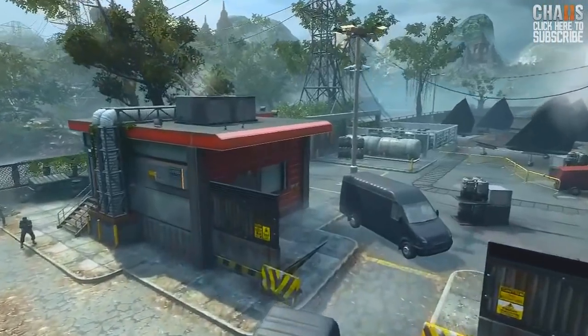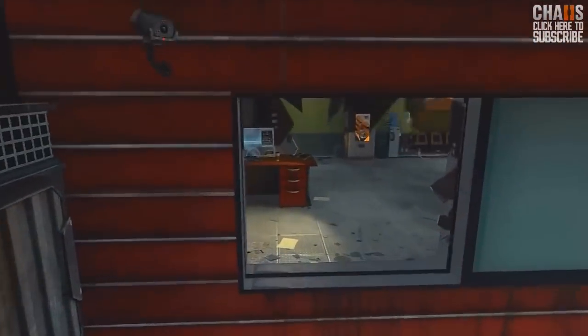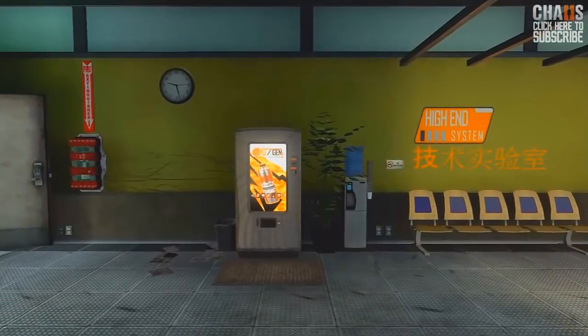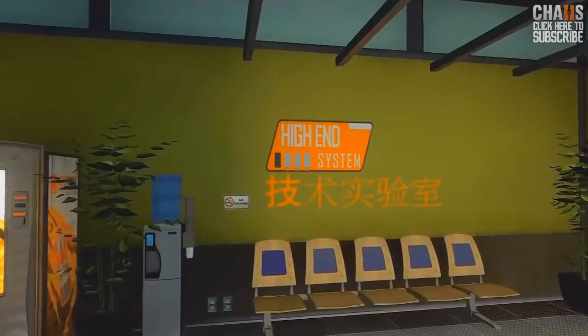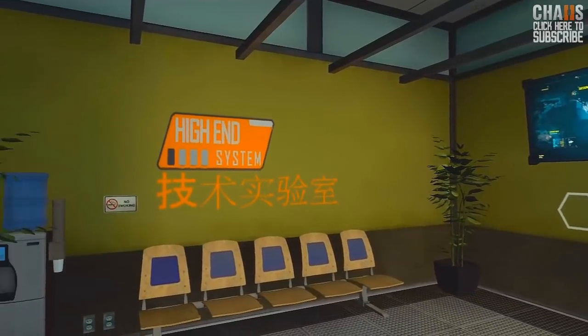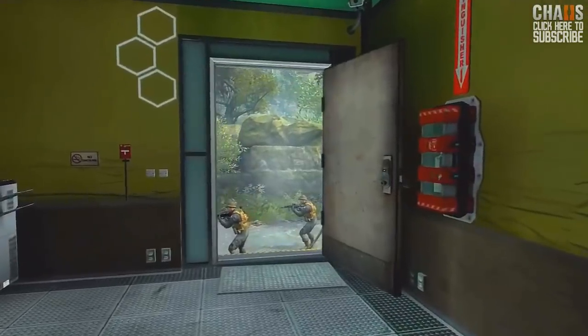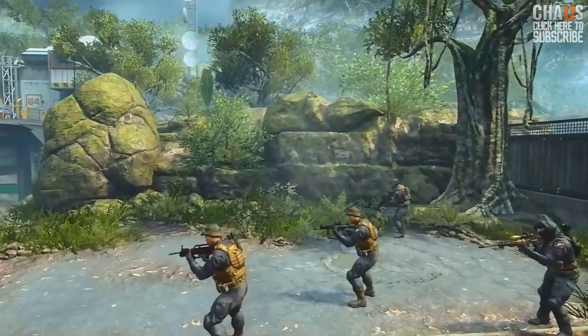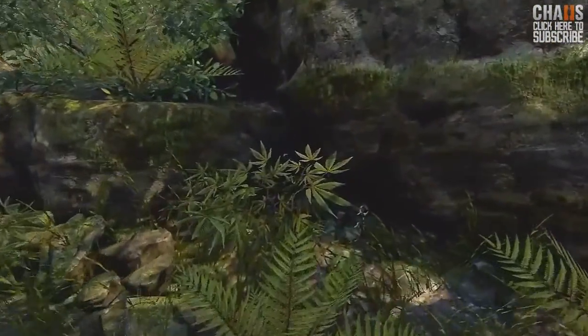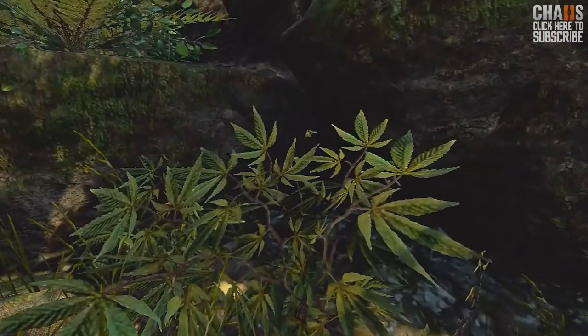We're going to go into this little power facility building, and this all connects together. Not just the fact that we're going to see cannabis — marijuana plants, we'll stick with that — but there's the 'High End' sign, and that's just kind of the tip-off point that we need to go search this map. Once we do, we're going to find numerous spots with marijuana leaves.